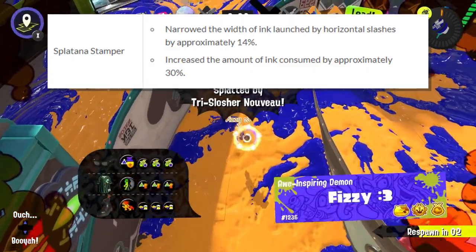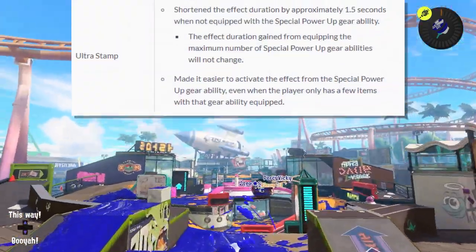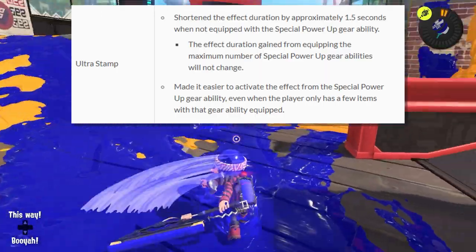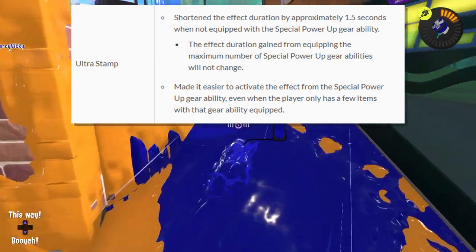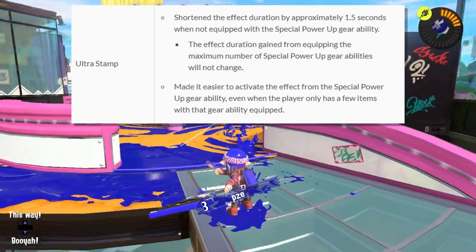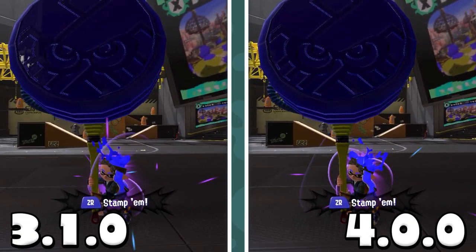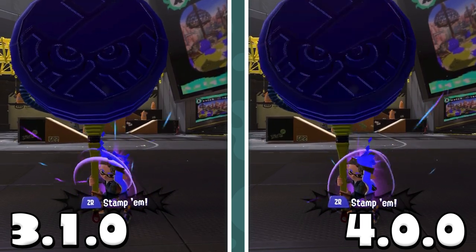Until you realize that Ultra Stamp got absolutely murdered in this patch. Without special power-up, the duration for Ultra Stamp has been decreased by 1.5 seconds — that's a 17% decrease. And to prove just how significant that is, here's a PNG of an Ultra Stamp shown for 1.5 seconds. That is how much time has been shaved off. Keep in mind, Stamp is one of the worst specials in the game, and out of every single special, Nintendo decides to nerf this one.